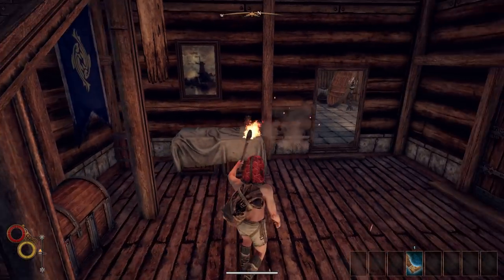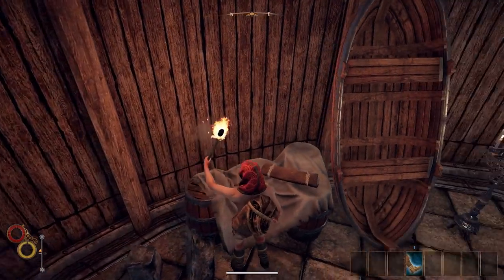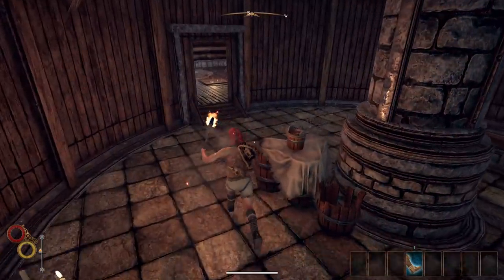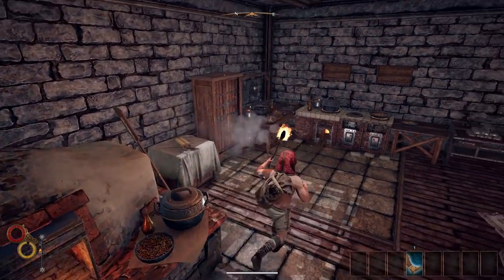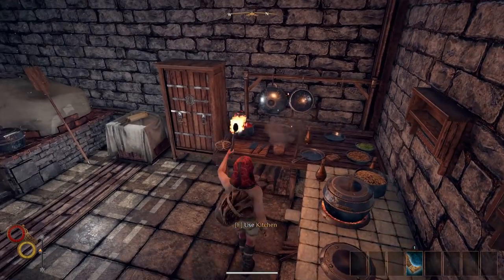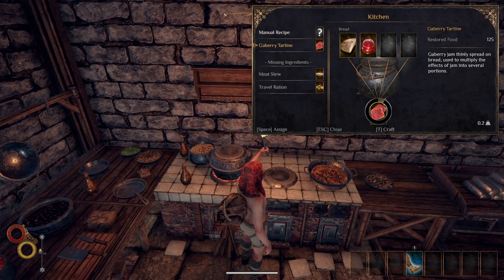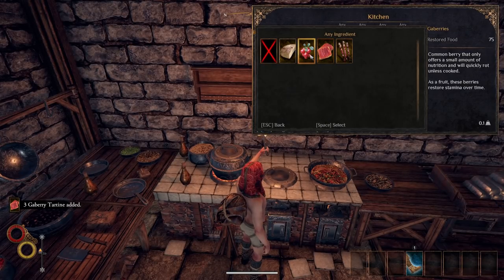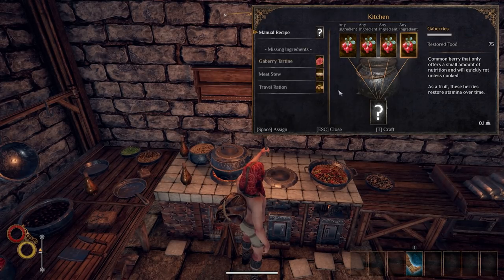Okay, now you can go here — those are some important things you have to pick up. You don't have to do everything exactly as I do in the guide, but most of these things will help you a lot later. Remember, you can craft any recipe in the game without having the recipe learned — you just need to use the items. See, I don't have the recipe for gabberry jam but I can make it anyway.